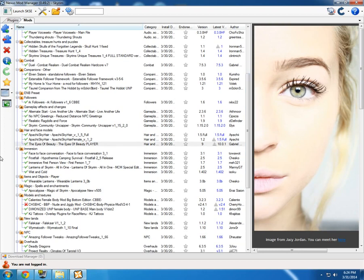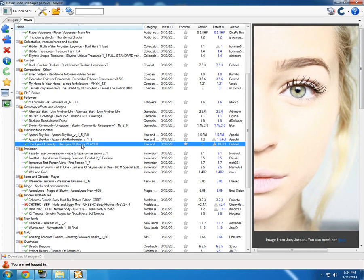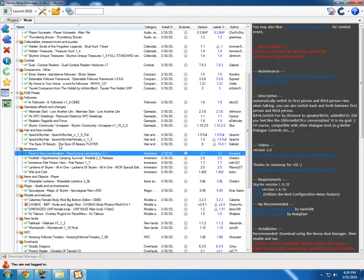Another very important mod is Face-to-Face Conversation. Whenever you talk to someone, the camera will zoom in on their face. Combine this with the Eyes of Beauty, the Apache SkyHair, and the Female Facial Animation, for example — it just brings the whole game to life. When you see some NPC you're talking to face-to-face with the zoom, with colored and beautiful eyes, with facial expressions like happy or sad, it's just going to be awesome.